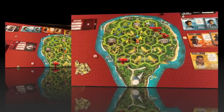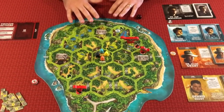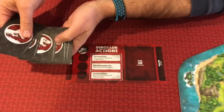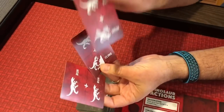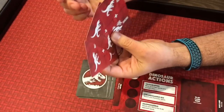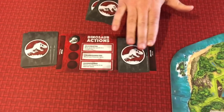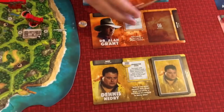So now that we've set up, what does a regular round look like? You go back and forth between the dinosaur player and all the human players. The dinosaur player has a draw pile of 10 cards and keeps three cards in hand. They include actions like run, climb, and sneak, which can be done in any order. The dinosaur player picks a card and plays it face down, then each of the human characters picks a card from their hand.